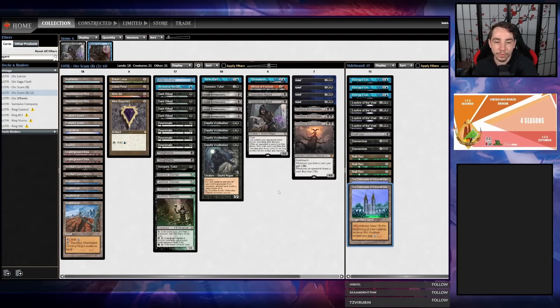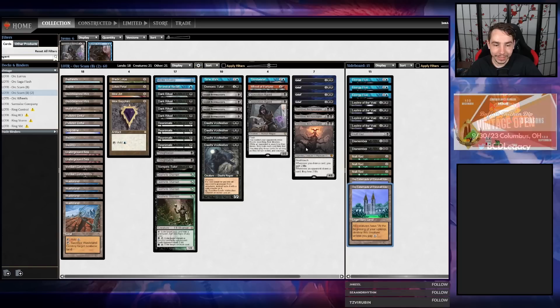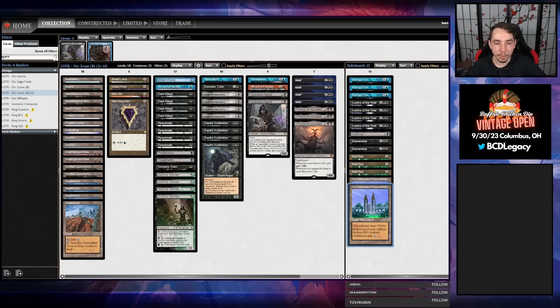I'm not super hyped on The One Ring — it's good, but I'm not sure if Vintage is the place for it. However, I am really hyped about this Bowmaster shell. Bowmaster is less of a focal point and more of an addition to this kind of idea, and I just think this is an underexplored archetype. So this is the latest build of Scam that I have — the mono black version. Basically, we're playing a mono black Dark Ritual Scam deck with Grief Reanimate as our Scam package alongside Shieldred, Voidwalkers, Bowmasters, and Thoughtseizes. And then we're going to use Deathrite Shaman to facilitate a Wasteland game plan, and also splash Blue for power and Red for wheel.